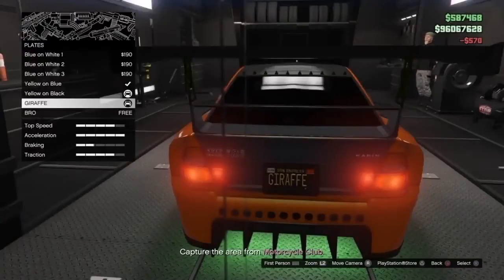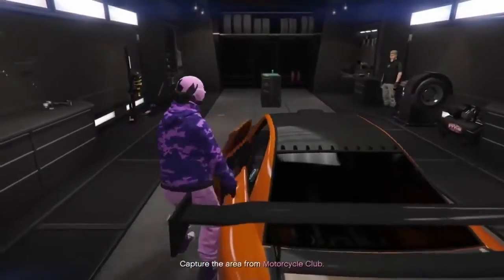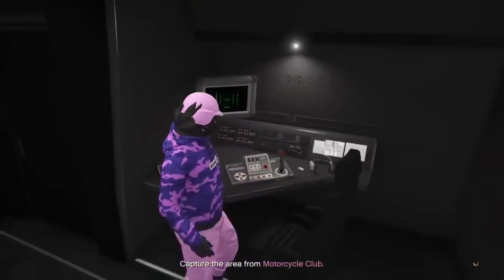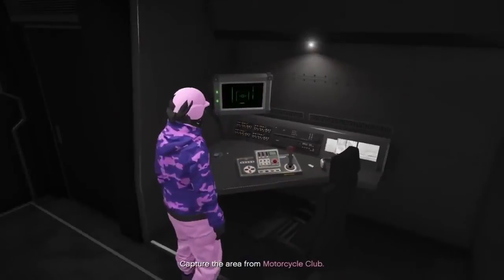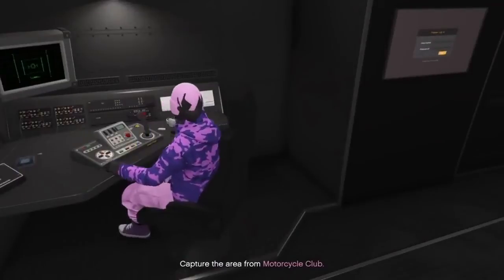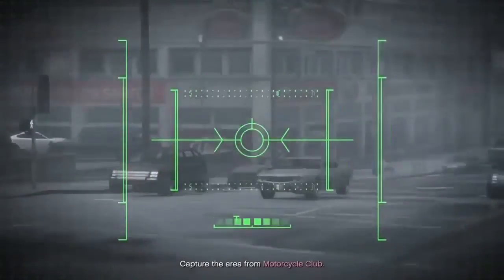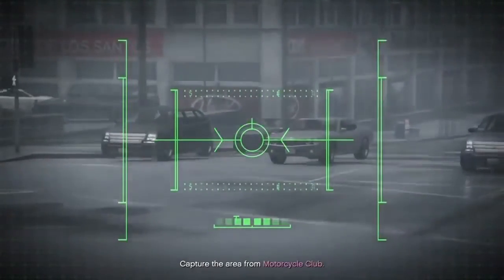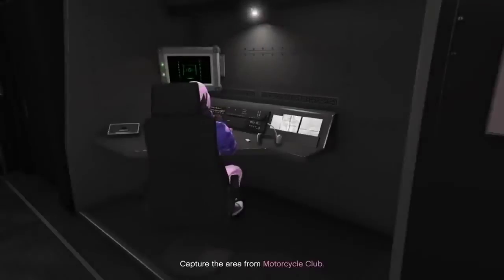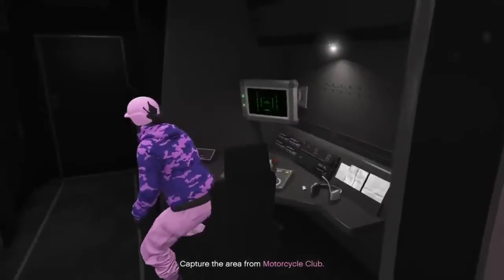All you need to do is change the colour on the plate. Once done, get out of the Sultan and go over to the control panel in the MOC. You will need to have the rocket at the front of the MOC. Once you're in the seat, find the Elegy you called up on the camera view and blow it up. Once done, back out of the control center.